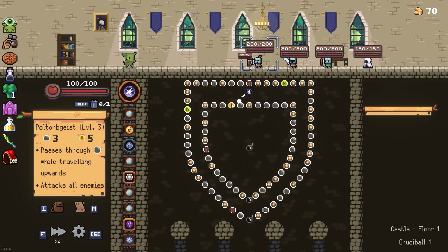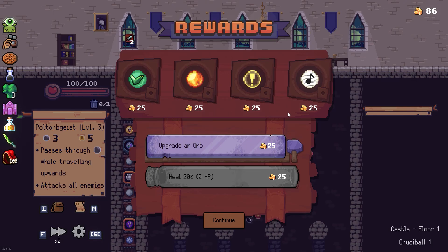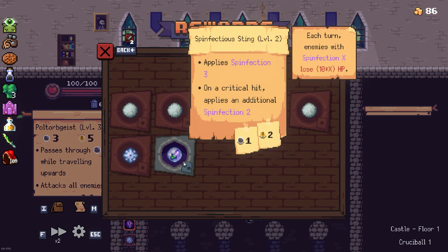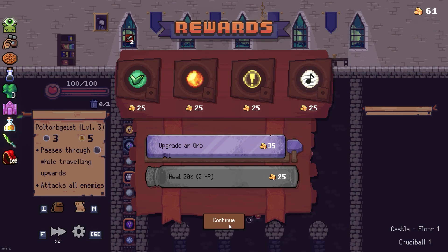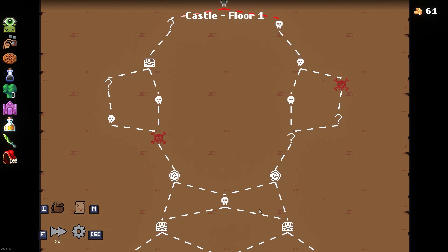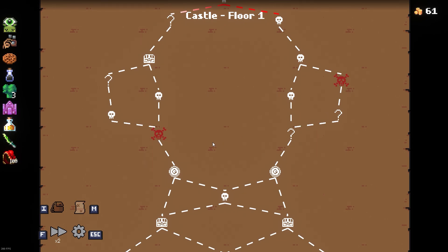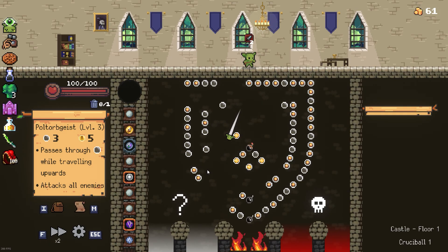Let's go, starting with Poltergeist. Let's get a nice crit, maybe some bombs - no, doesn't really matter because we got the kill, nice. Let's upgrade spinfection, nice. Let's go. Right or left - okay, there's a chest here, I can get a question mark, there's a shop on both paths. I think I'll go with the left path because there's a chest, and I like myself a chest.